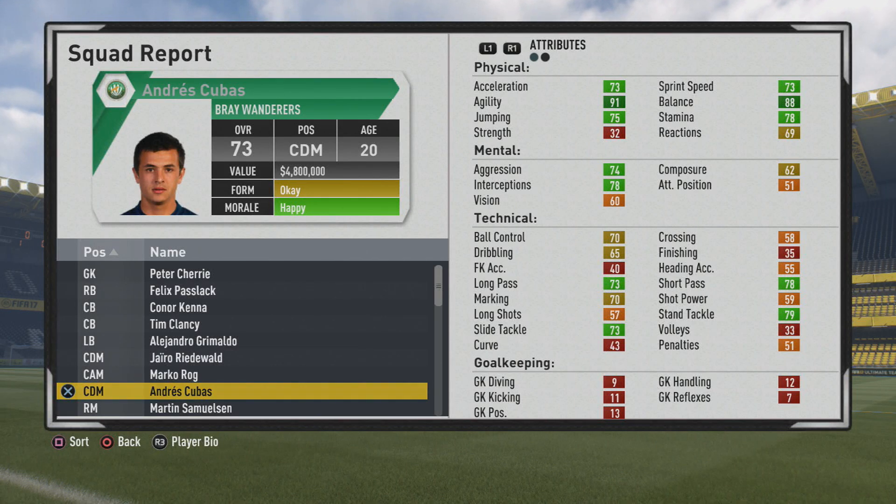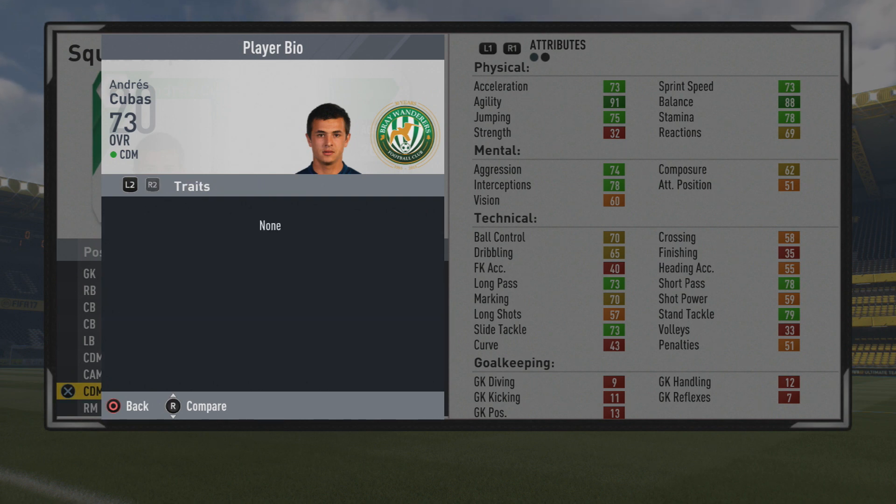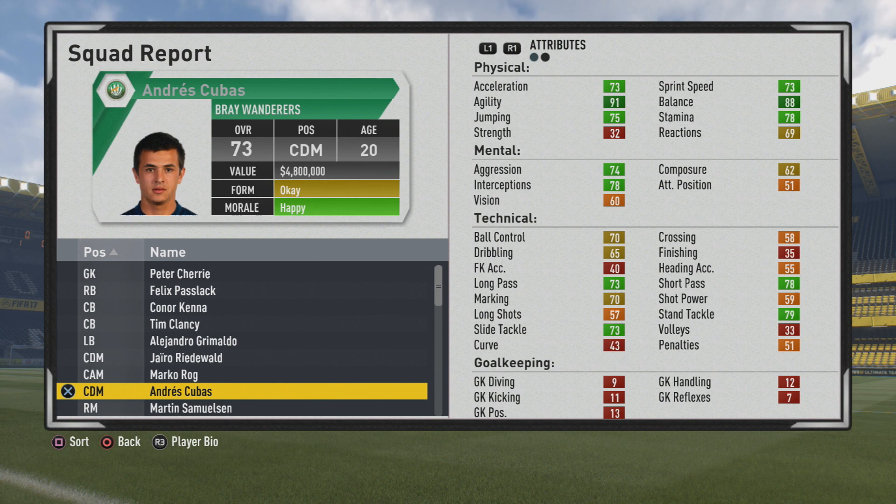Welcome to this player goes test for a tank. Looking at Andres Cubas, the 20-year-old center defensive mid — he's a 73 overall. He was a very good player in FIFA 16 and looks very good this year also. He's five-foot-seven, right-footed, low/high work rates, three-star weak foot, and two-star skills.